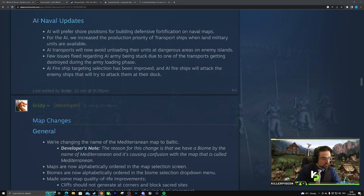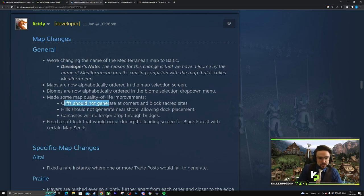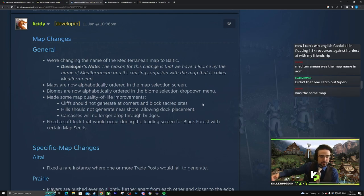They changed the name of Mediterranean map to Baltic — not surprised considering there's a biome already called Mediterranean. Maps are now alphabetically ordered, biomes are now alphabetically ordered — just logical things. Made some map quality-of-life improvements: cliffs should not generate at corners and block sacred sites. Sacred sites should always be a generation priority — it's kind of weird they weren't already. Hills should not generate near shore.